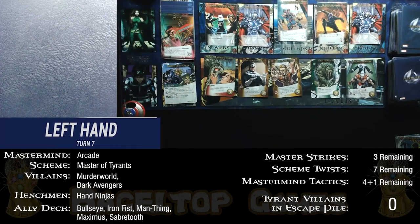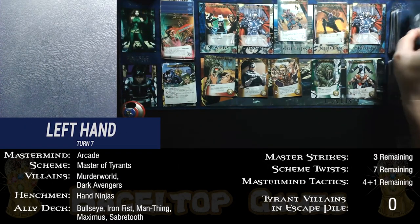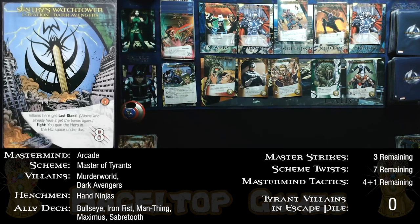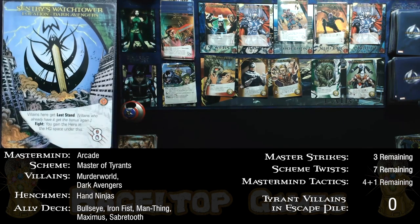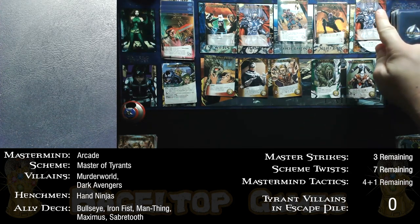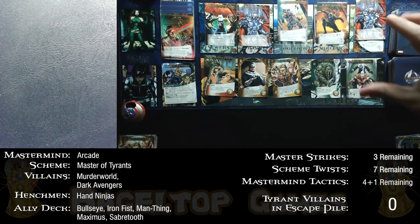I cleared the city last turn, and we draw a location: Sentry's Watchtower springs up on the bridge. Villains here get last stand; villains who already have it get the bonus again — so any Tyrant Villains there get even more powerful. However, if I fight it, I gain the hero in the HQ space under it, which is a way to get the rare Maximus with attack instead of recruit. We place it on the bridge.